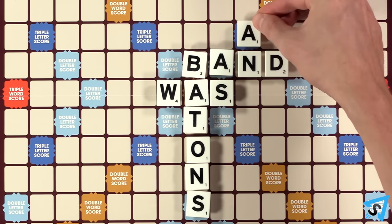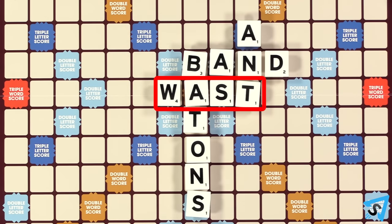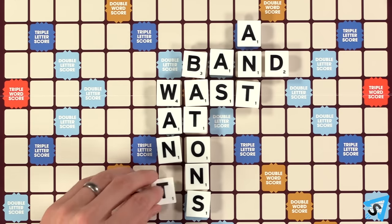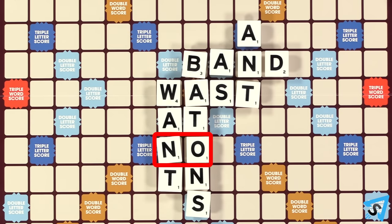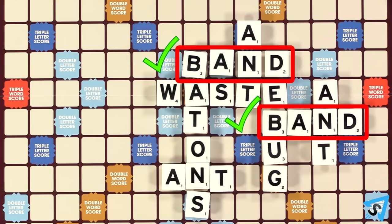You are allowed to create multiple words by placing tiles adjacent to multiple words already in play. If you do, then all touching letters must form complete words. If even one word is incomplete but the rest are good, you may not play there. You may have any number of duplicate words on the board.